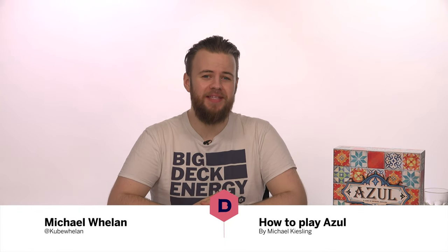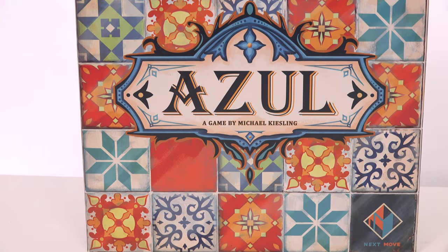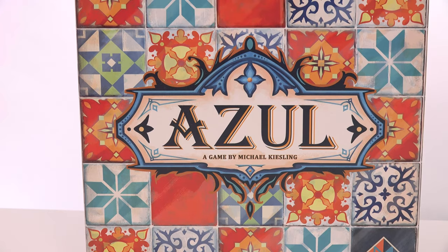Azul is a board game for 2-4 players that plays in 30-45 minutes. In this game you are tilers working on the walls of the Royal Palace of Evora, hoping to create beautiful patterns to impress King Manuel the First.